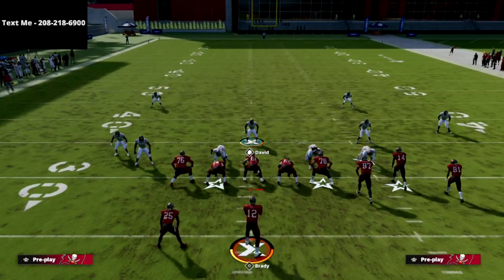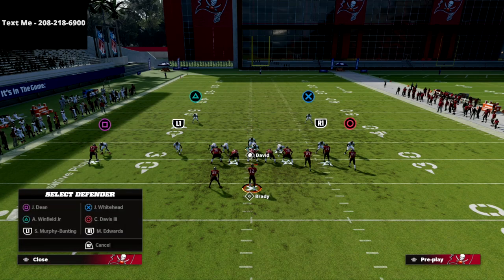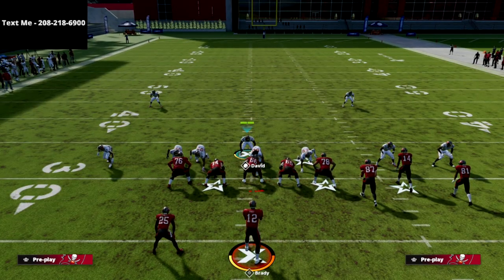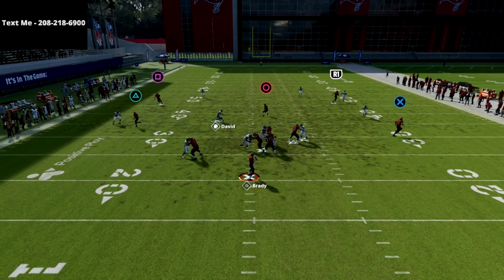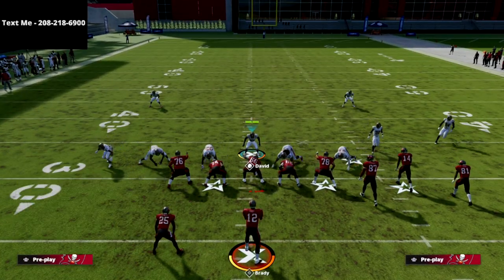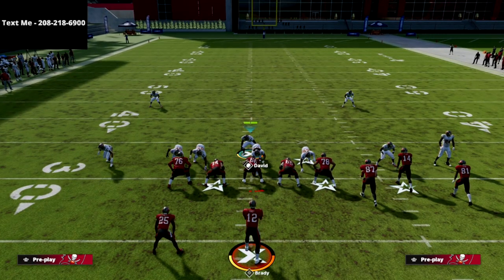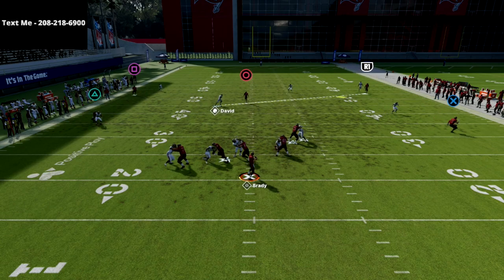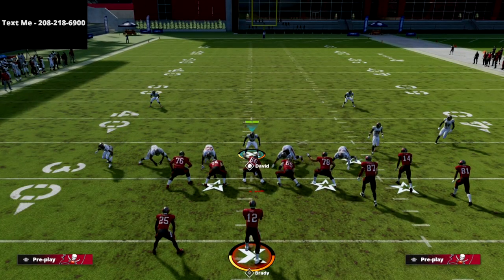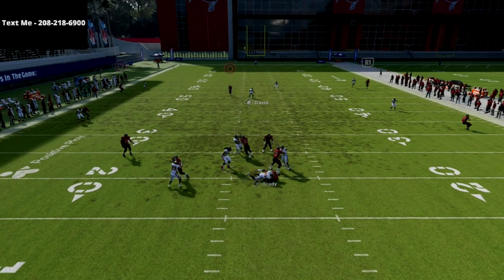Snap the ball and you're going to see we get some nice edge heat. This is not just an edge heat blitz — it also gives good gap pressure. I can crash the defense to the left or to the back side. You can kind of mess with the crashes of the defense and tinker around with that a little bit. Again, you're going to see it puts us in a really good position, and you should see that left side edge pressure looping around off the edge.